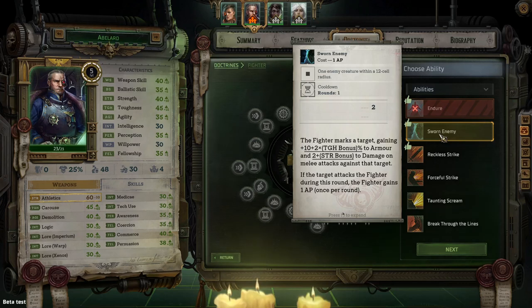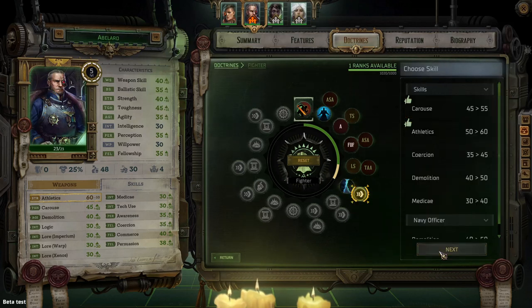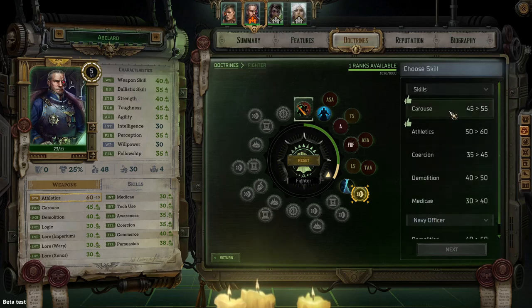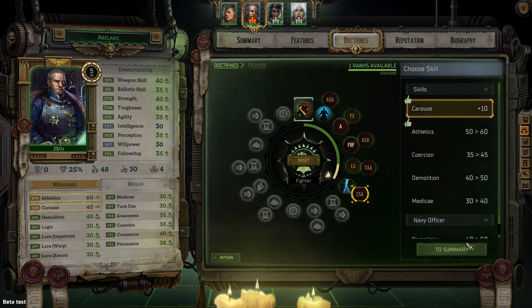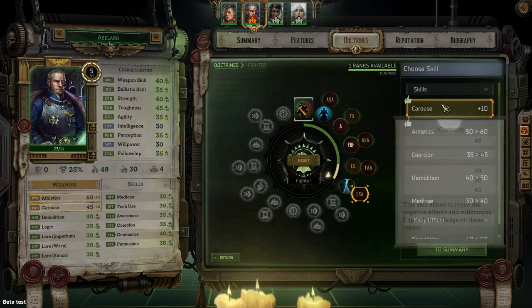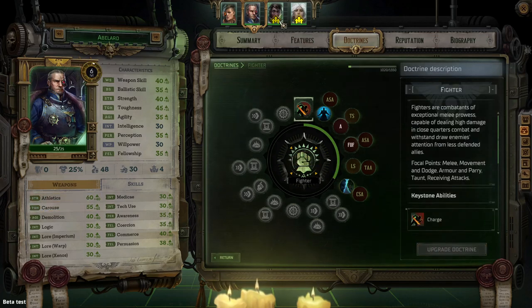Looking at the taunt feat — Abelard ends up stuck in combat sometimes, so anything giving him toughness is the priority. Going with athletics and toughness, just trying to keep him in the fight. Stacking those two on him to try and keep him up.